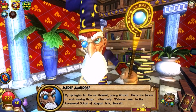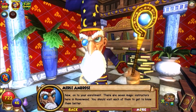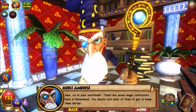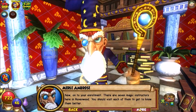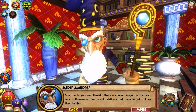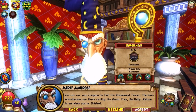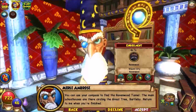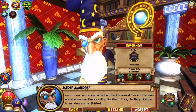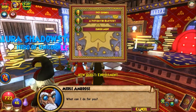Welcome to the Ravenwood School of Magic. Now on your enrollment, there are seven magic instructors here in Ravenwood. You should visit each of them to get to know them better. You can use your compass to find Ravenwood tunnel — the main school houses are in the circling of the great tree.